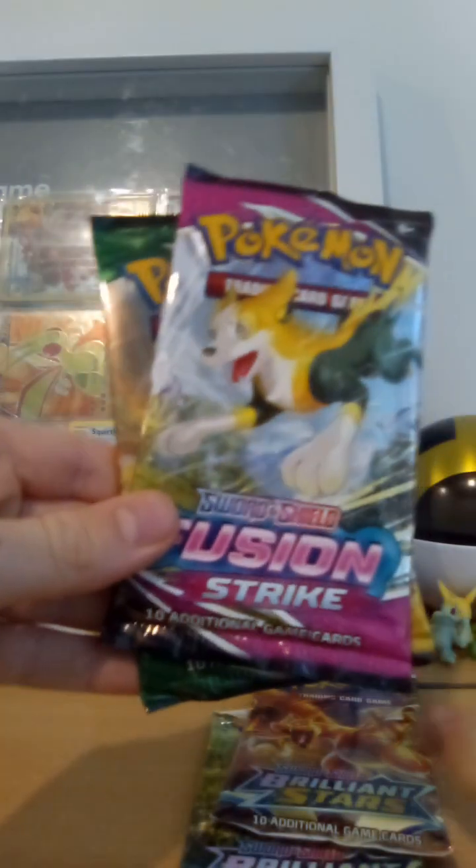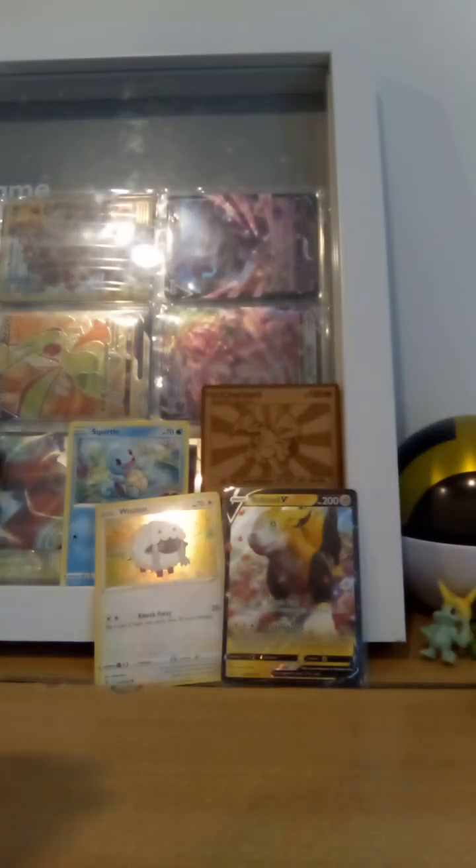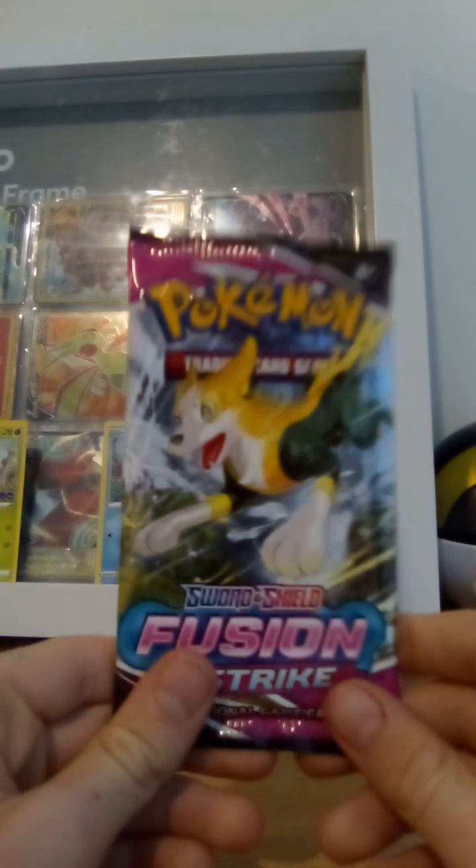We have one Evolving Skies, one Fusion Strike, and two Brilliant Stars. We're going for Fusion Strike first — this is the Fusion Strike Boltund. And if you didn't know, I have pulled a very rare Pokemon card called Charizard with a black border.